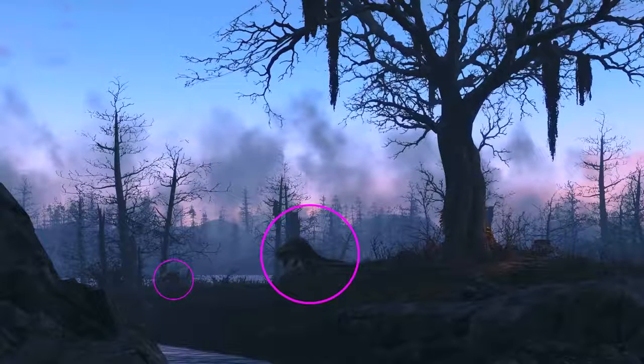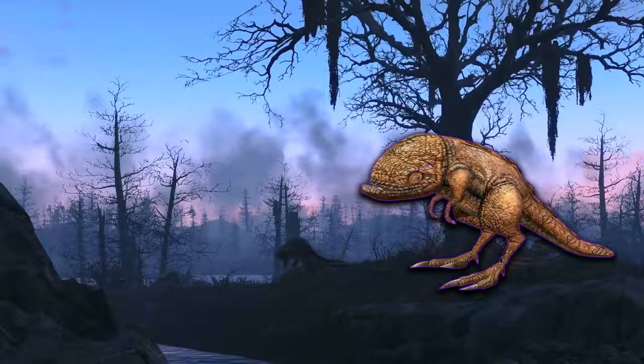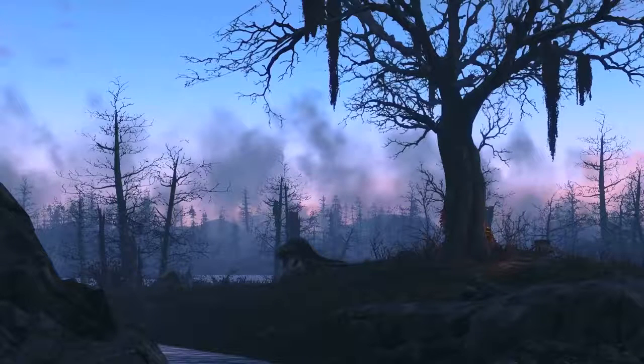In this next shot we see an unknown creature. It looks like they've brought across the Guar from Morrowind, but what I think it actually is is a gecko — just like we saw in Fallout New Vegas. The shape of its head, its tail, the way it walks on its two hind legs — this thing is gecko for days.